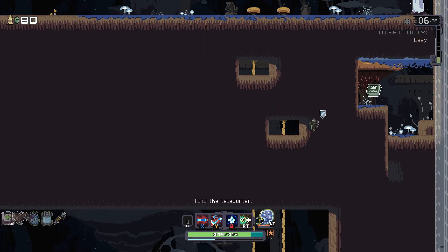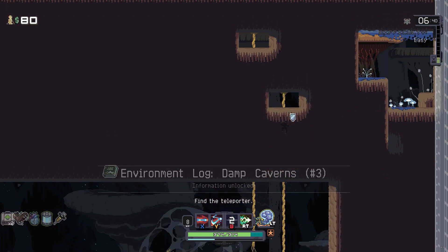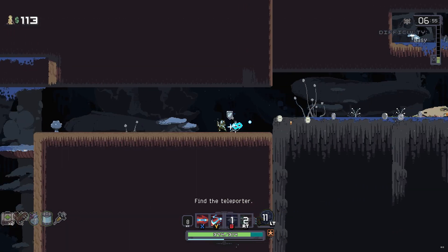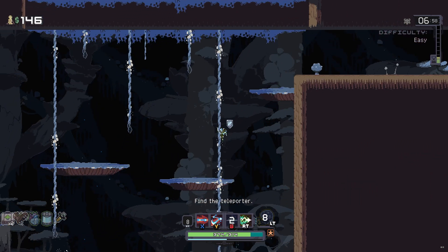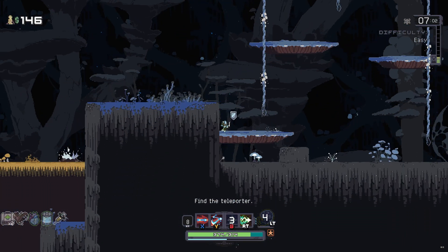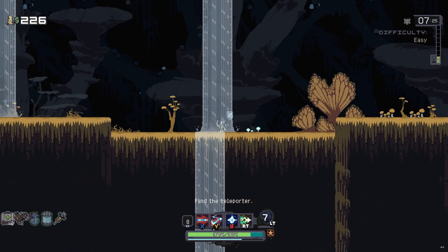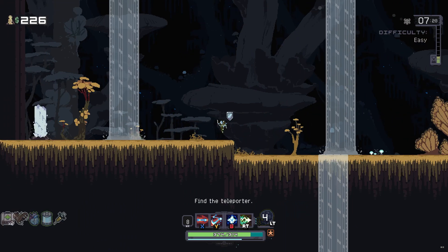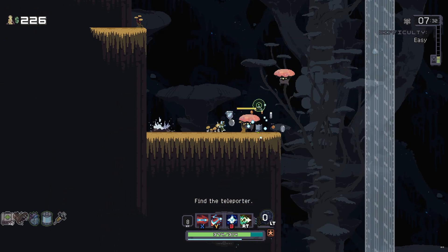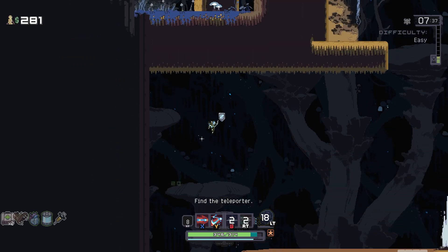We got the Damp Caverns log. There's the teleporter but we have plenty of time, so we're going to see if we can find any more items or secrets. Getting kind of far away, but I'll go to this bottom-left corner and call it quits once we reach it.